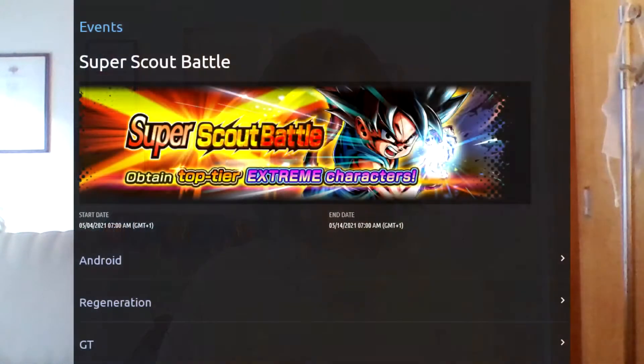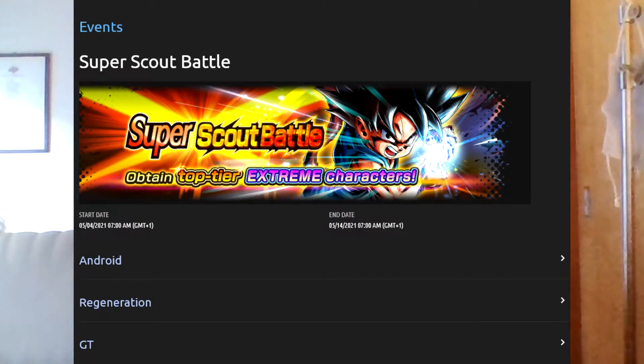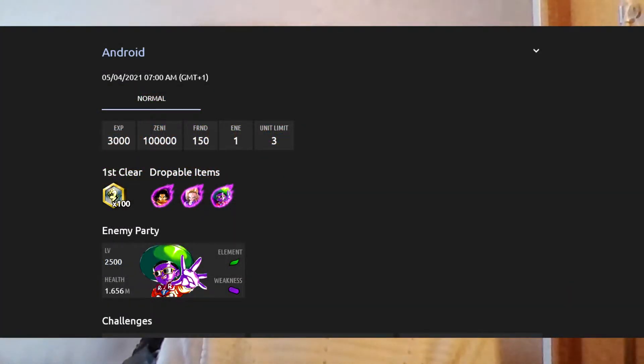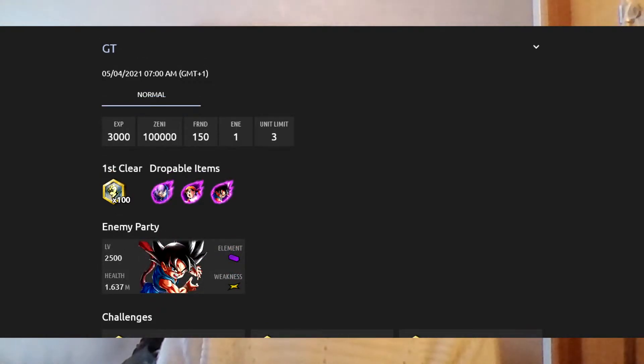We also have a new Super Scout Battle with the Android tag featuring Android 17, 18 and 15; Regeneration with Evil Boo, Lord Slug and Super Boo; and finally GT with Teen Trunks, Pan and Kid Goku.